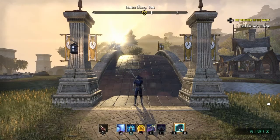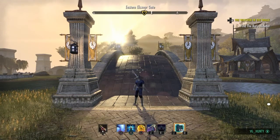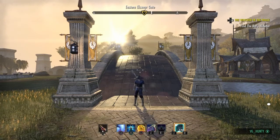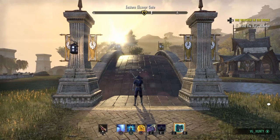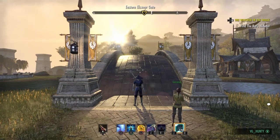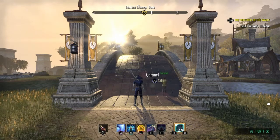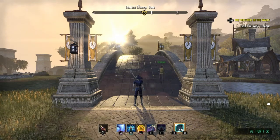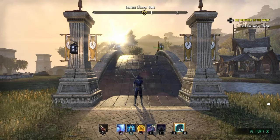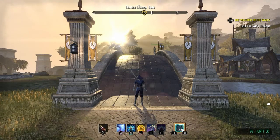Hey guys, BujiHuntie here again with another build video. This is going to be the magicka sorcerer. I'm not claiming this to be op or meta or anything like that, but basically this is what I've been running around with in Cyrodiil lately. I've been getting a lot of whispers from people asking what I'm running and how I'm still making magsaur work. I believe it's a lot harder to play nowadays in this heavy armor meta, but it is still working — it just requires a little bit more skill to play.